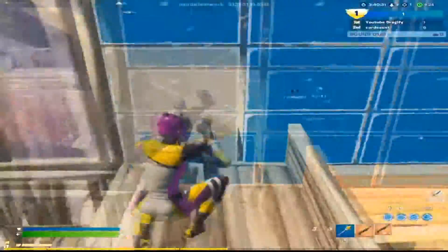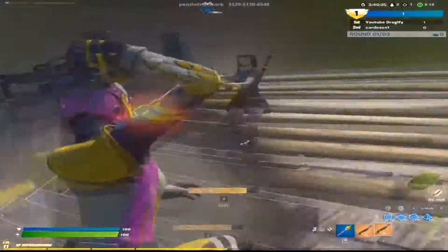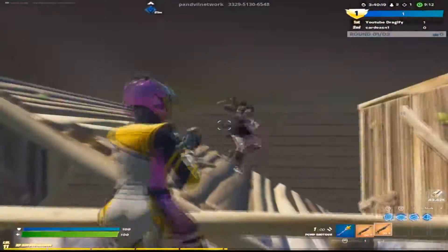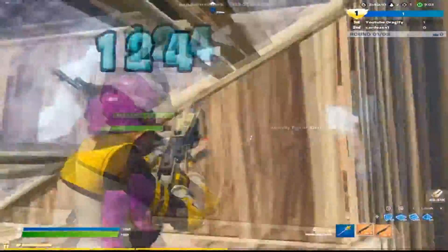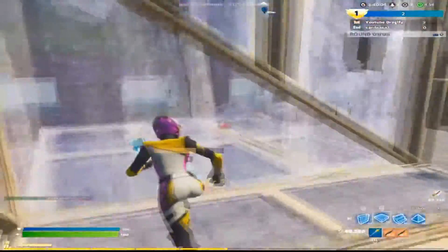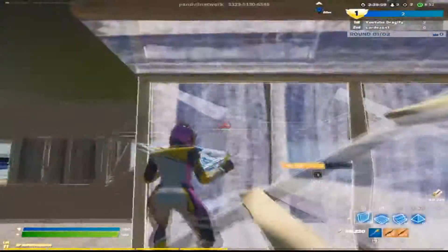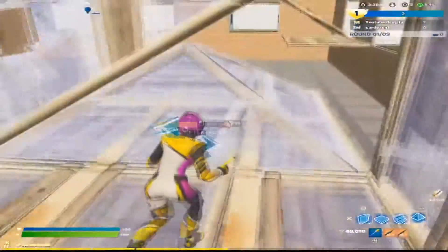This map helps you practice peace control — you're doing your free builds, boxing people, and it builds a mentality to always aim for the head. 81 headshot — that's good! It really helps, especially in close-up situations that happen in Arena all the time. It helps you get better at hitting those two-tap pumps.